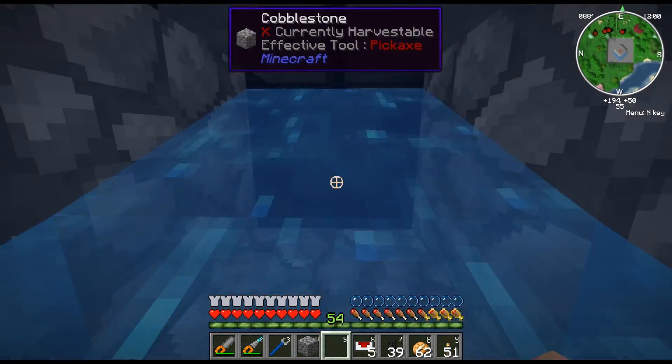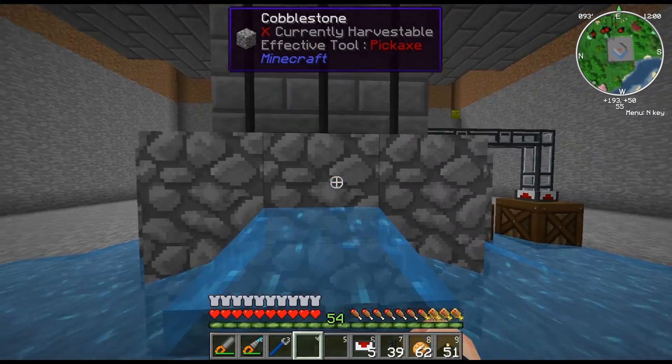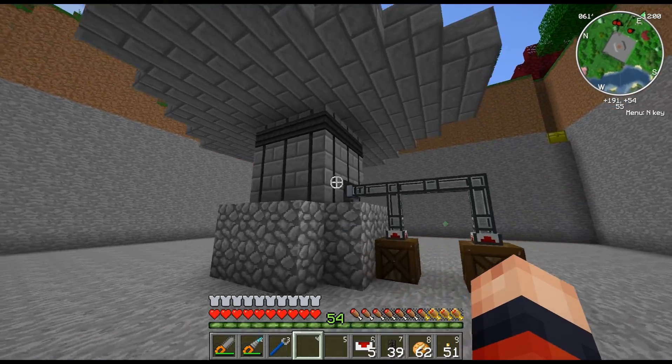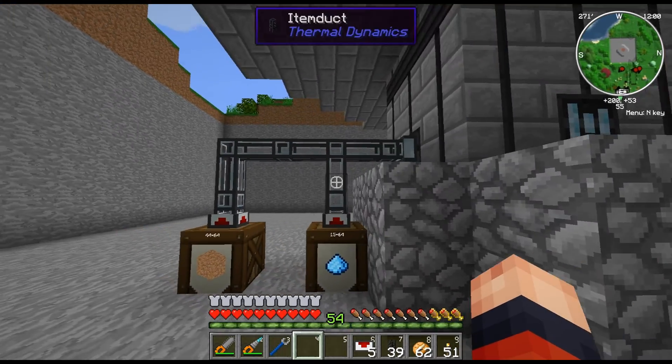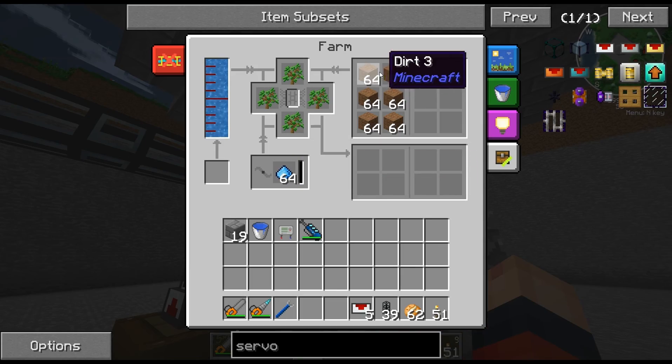I set up a 3x3 water setup with an aqueous accumulator that's directly outputting to the valve. Up here I have a farm control, but I don't think it's really needed. For a farm, you need fertilizer and dirt as inputs.